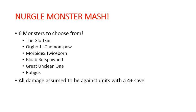Today we are going to take a look at the Glotkin, Orgoth's Demon Spew, Morbidex Twiceborn, Bloab Rotspawned, the Great Unclean One, and Rodigus. Just to give you guys some boundaries on an understanding of how we're coming up with the numbers: all of the damage output is being assumed against a 4-plus armor save, and all of the damage absorption on the defensive profile is being compared to there being no save modifiers — just kind of canceling out the rend and save stacking, assuming we're going to break even on all of those.